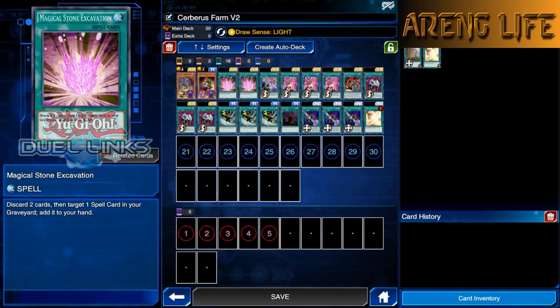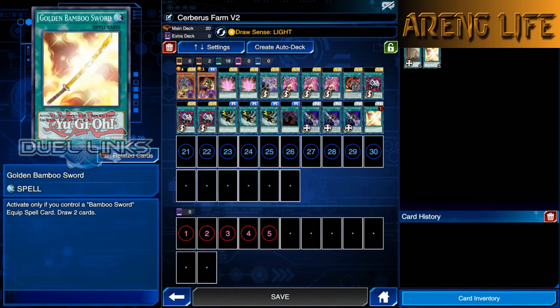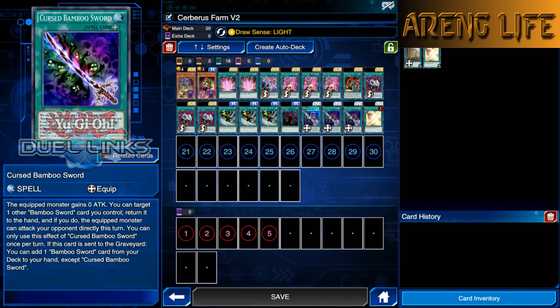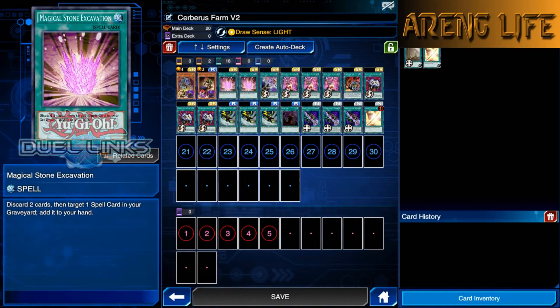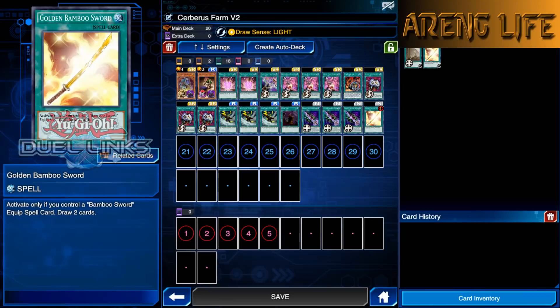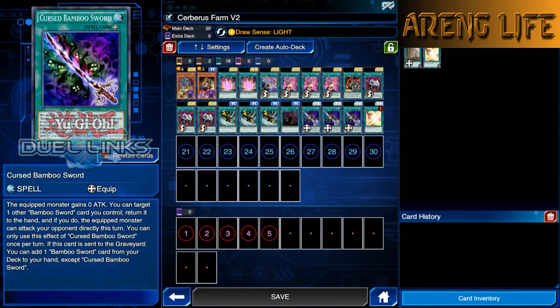Bamboo has been pretty much nerfed, so we run one copy of Golden Bamboo Sword. This is the reason I'm running Magical Stone Excavation — it lets you discard cards to add a card from the grave back to your hand, including Golden Bamboo. If you've used it once and drew two cards, you can use Magical Stone, discard two, get it back, and draw two more. It's kind of like running Golden Bamboo at two, but requires discarding.